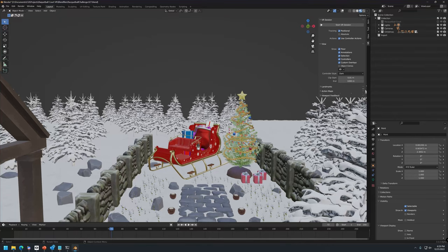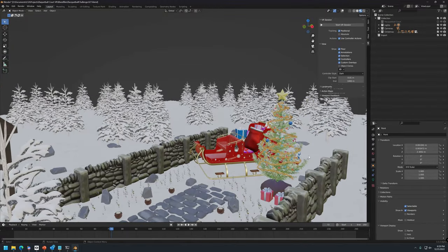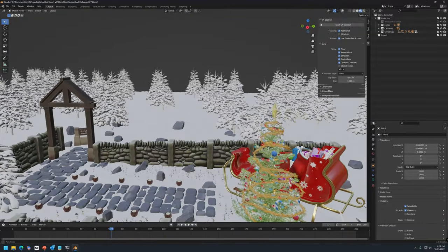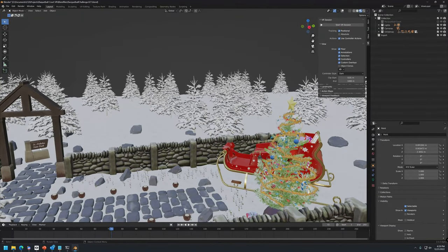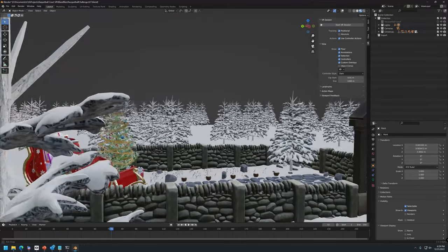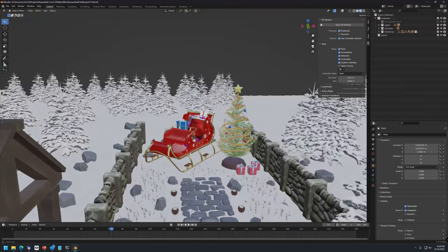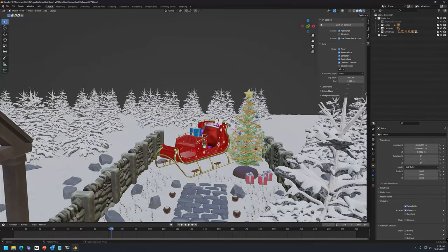We put some lights into the scene on the candles, on the Christmas tree, and on the sleigh. You can see there are some signs — if you look back at the door, it says 'Welcome to St. Nicholas State Park.' And some cute little Easter eggs, like a Stanford bunny under the tree. So this is really just the very first test.